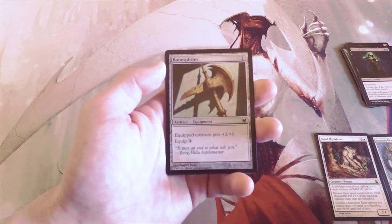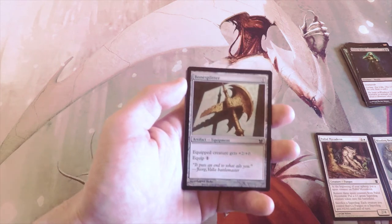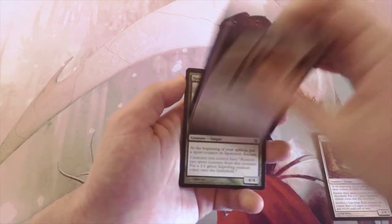Bonesplitter, one to cast, artifact — equip and the creature gets +2/+0, equip for one. Definitely a great card, does a lot of damage, but not first-pickable. Definitely something you'd want in a creature deck though.